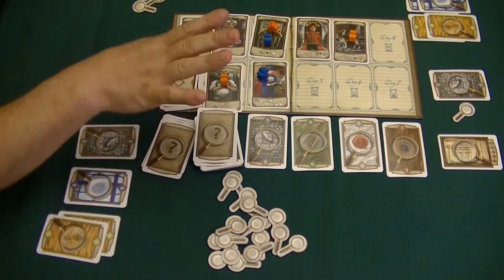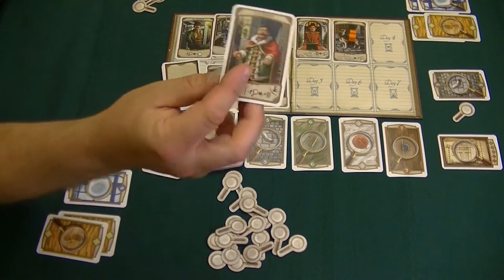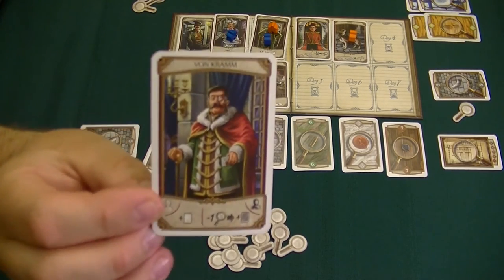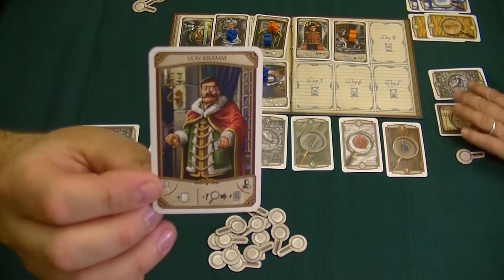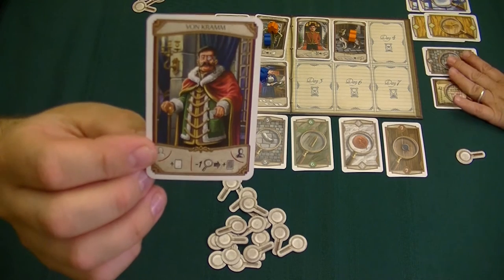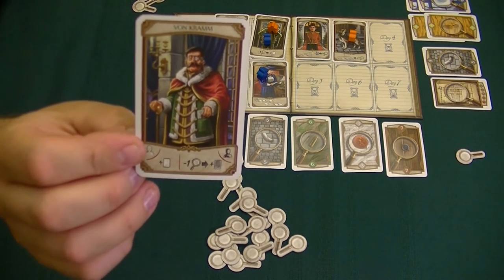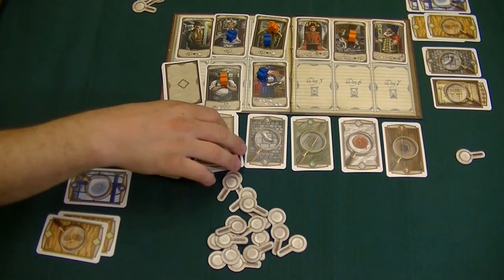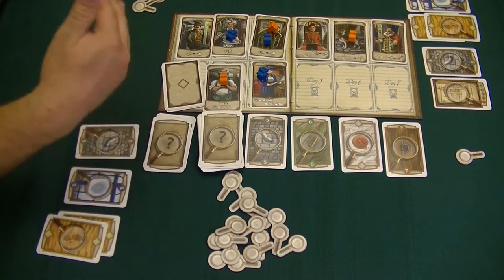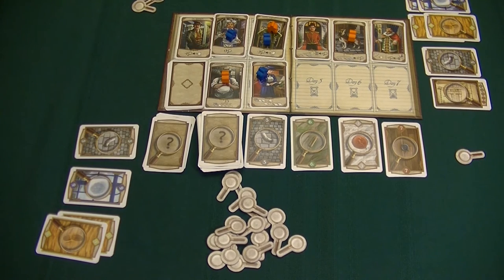We shouldn't have any more villains to encounter. The next character is Von Cram. If we go to Von Cram, the active player can take one visible card from the lineup, and then the opponent can pay one investigation marker to take a clue off the top of the deck. They look at it, and it remains hidden until the end of the game, when it gets assigned to their proper stack.